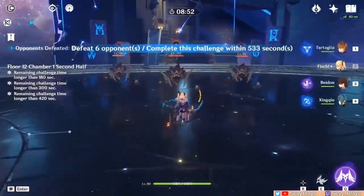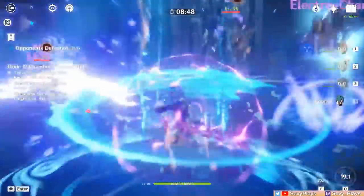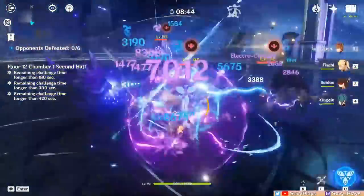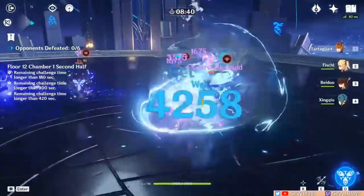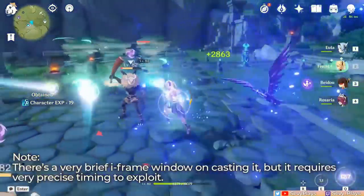On Spiral Abyss, I usually use the burst first to summon Oz. That way, I regenerate Fischl's energy while Oz is on the field, and then when he expires, I use my skill to summon him again, and when he expires again, the burst should be ready by that time. Then just repeat. However, Fischl can take damage while she's moving around, so don't be too complacent.